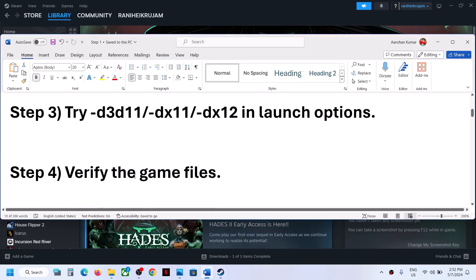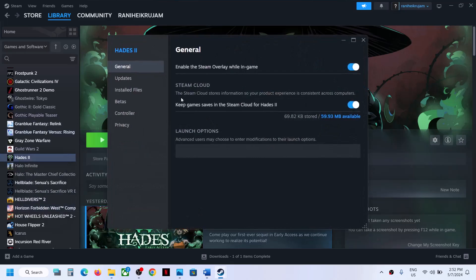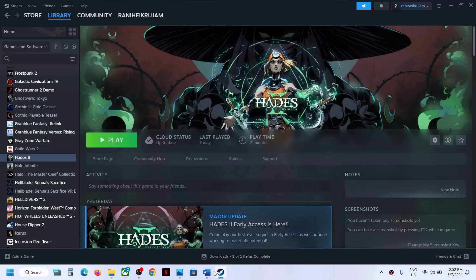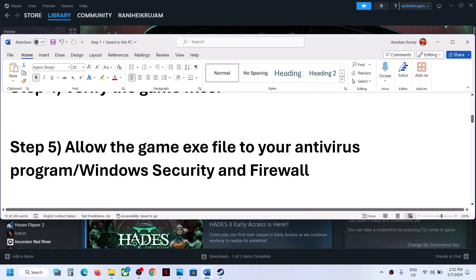The next step is to verify the game files — this is important. Make a right click on the game, select Properties, go to the Installed Files tab, and then click on Verify Integrity of Game Files. Once the verification is complete, launch the game and check.